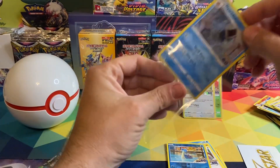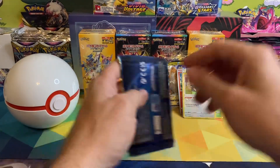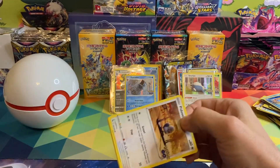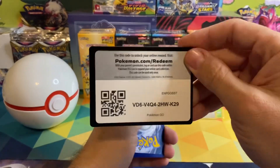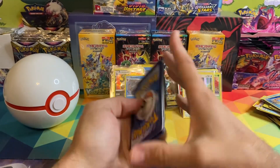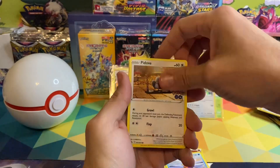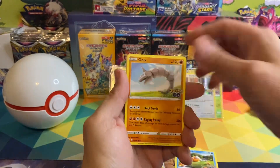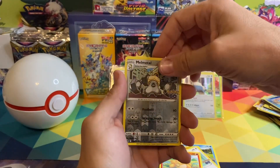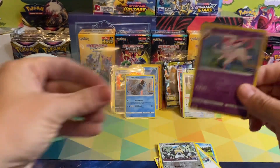A lot of hits in these packs — I'm loving it! Rare Candy, Slowbro, Doduo, Magikarp, Onix, Eevee, Nidoran, Melmetal reverse holographic, and a Sylveon holographic to finish it off.